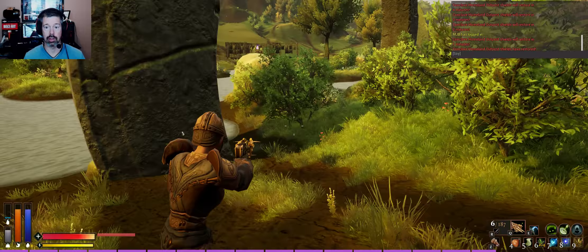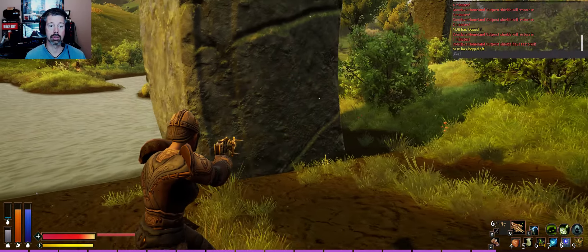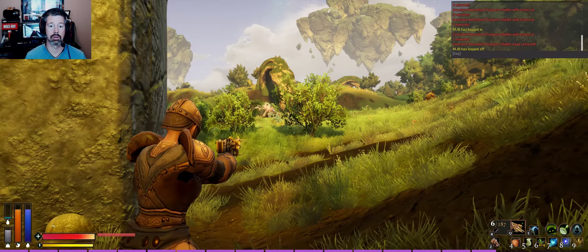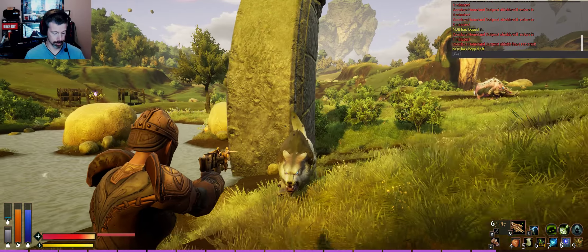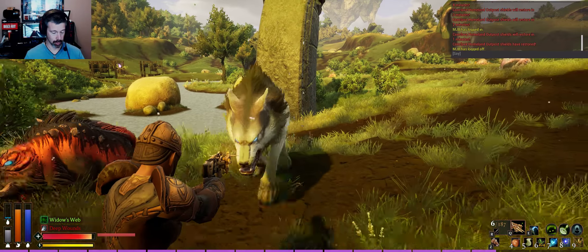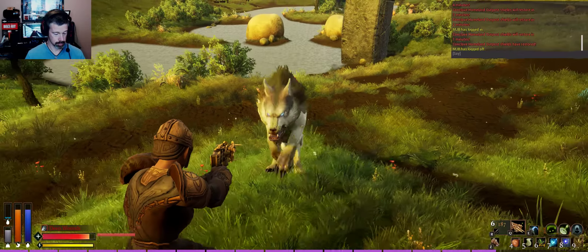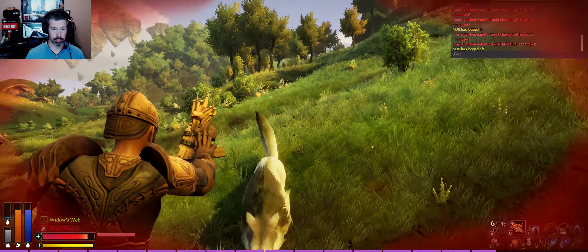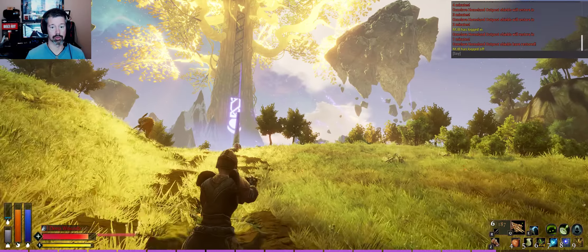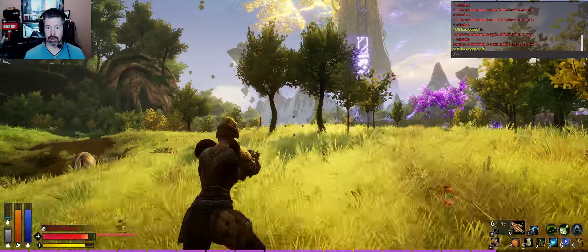I'm getting this wolf in range and I need to hit the tame crystal first. There we go. I don't think that worked on him — let's try it again. Let's run away from him for just a second. With the lag it's going to be a little tricky, but let's leash him.